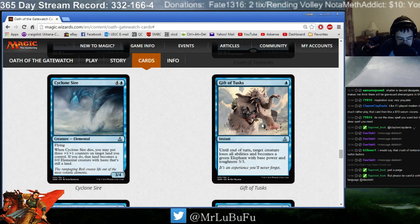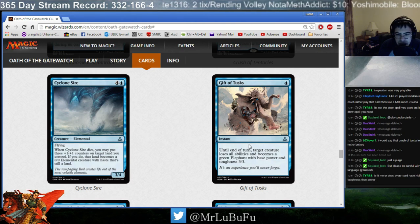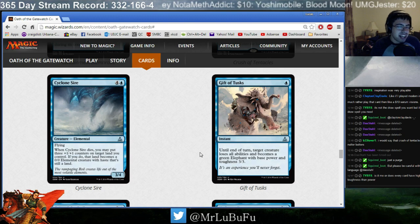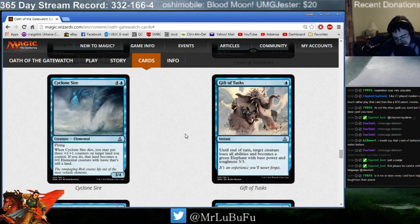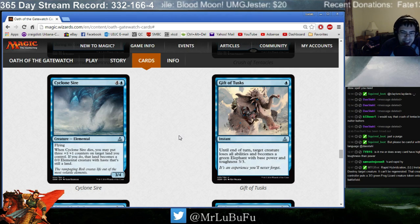Gift of Tusks — this isn't Pongify or Rapid Hybridization. It loses all abilities. There are a lot of high toughness creatures in this set — they've got big butts. Gift of Tusks is a card I'm not super impressed by. I didn't like playing Pongify before — it was okay. Rapid Hybridization made Frog Lizards, but this doesn't destroy the creature — it just turns it into an elephant until end of turn. You need to have an answer to it. So if they can protect their creature, they get it back. You cast this on an 8/8 and they protect their creature, you're just blown out. Not a huge fan.